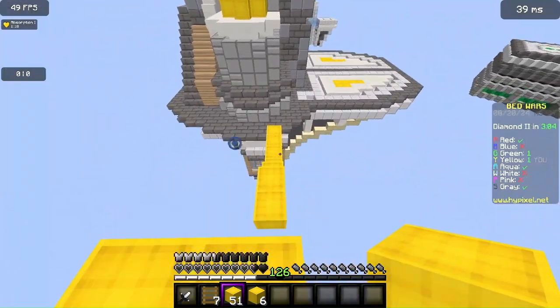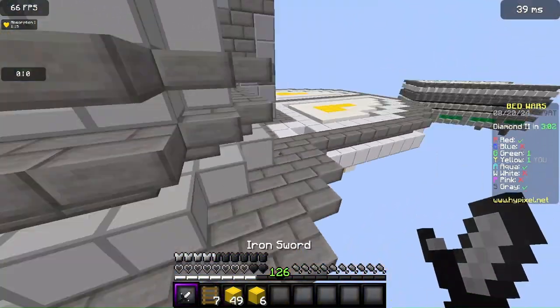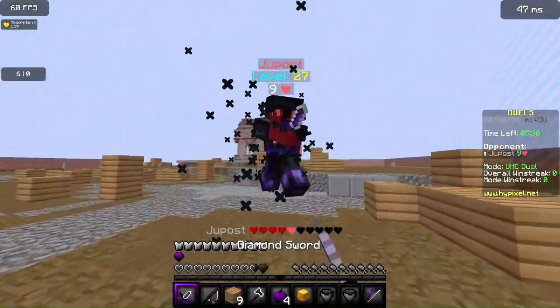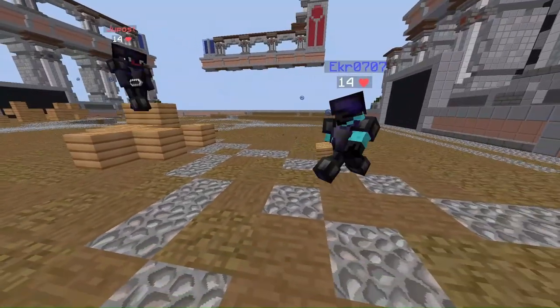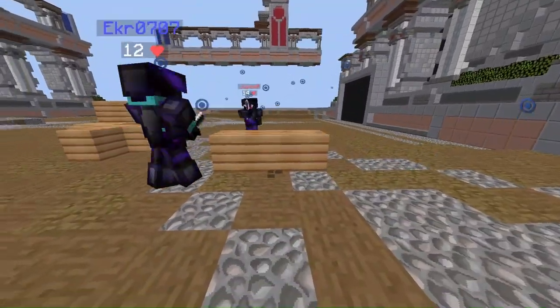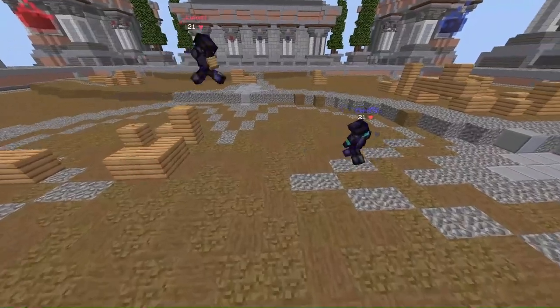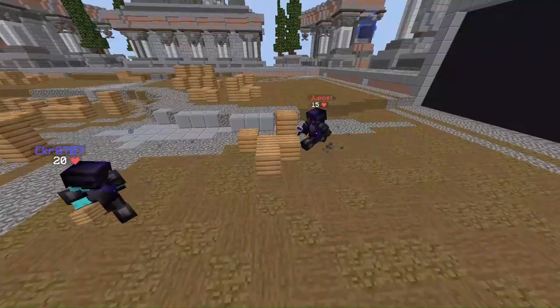Common Mistakes and How to Avoid Them. Even experienced players can make mistakes with block placement. Let's go over some common errors. Overbuilding: placing too many blocks when a few would suffice. Be efficient with your block placement — only use as many blocks as necessary to achieve your goal.